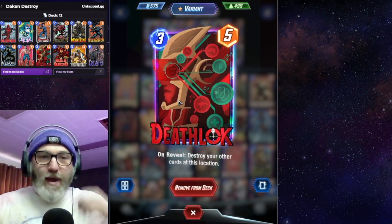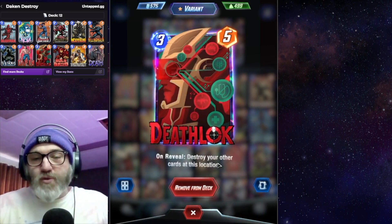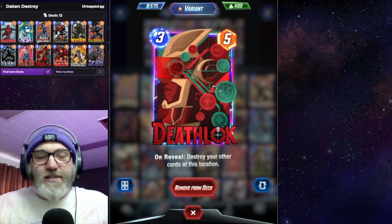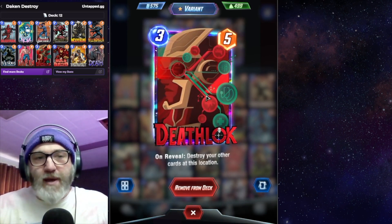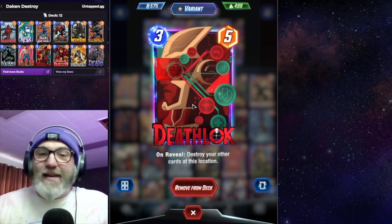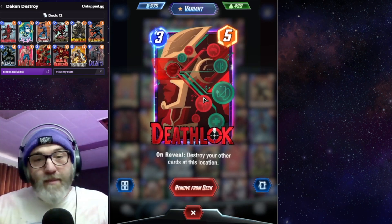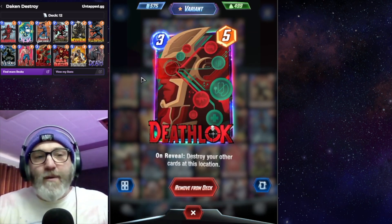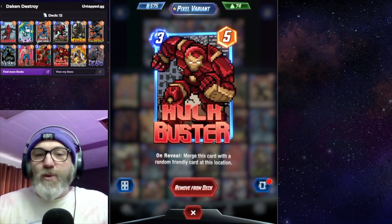Deathlock is the last way in this deck to destroy stuff — on reveal, destroy all other cards at this location. A solid play is always Bucky Barnes into Deathlock if you don't have another play. You can also do Bucky Barnes, Deathlock, then Muramaster Shard into Venom to retain all the stats, which is pretty nice. We also have Hulk Buster in here.